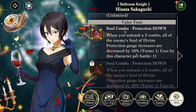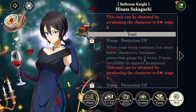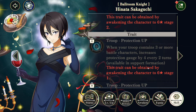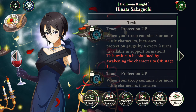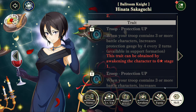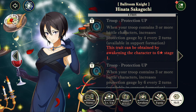Her valor trait nerfs the blue gauge — not a big deal. If you happen to pull dupes of Hinata, she has a turn 2 protection trait, which is very strong. Not a lot of dark characters have turn 2, if any. So if you get a dupe by luck, it's going to be very good moving forward into the future. Let's go ahead and put her on the team and see how much she helps out.